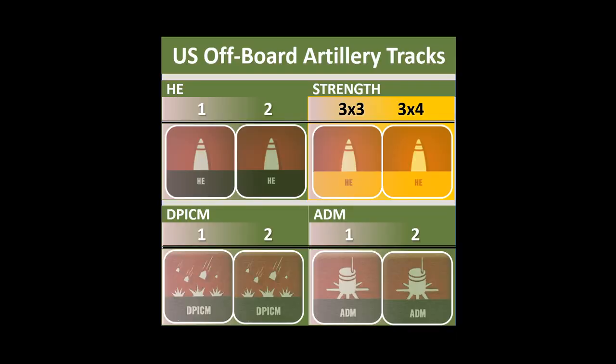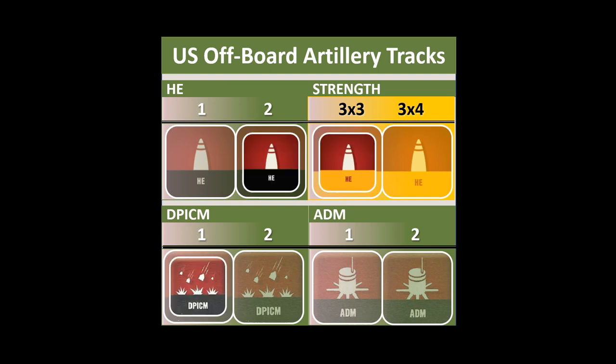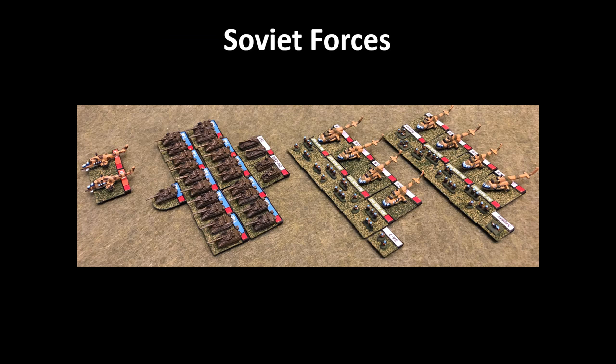Their off-board assets include two salvos of high explosive, one salvo of dual-purpose ICM, and one salvo of air-delivered minefields. For the Soviets, we have a T-80 tank battalion with air defense and artillery attached, and an air assault infantry battalion with anti-tank and AA assets, plus a couple flights of Mi-24 attack helicopters.